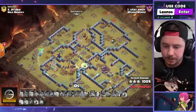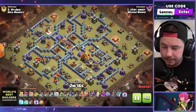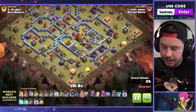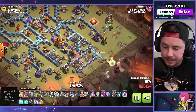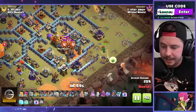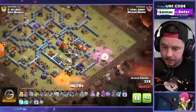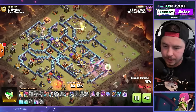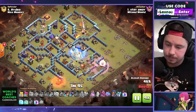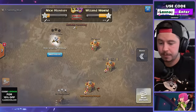Anybody who uses root riders — it's like instant three-star. We'll fast forward: seven root riders with queen charge, flame flinger, skeleton spell. He's attacking a base with four town hall Teslas though. Just queen charge the town hall yolo, root rider the rest.